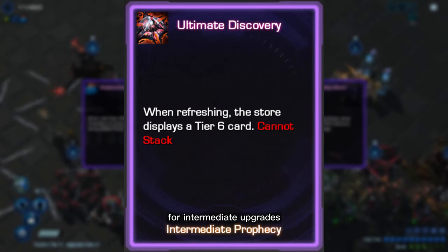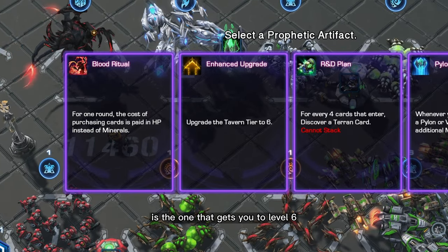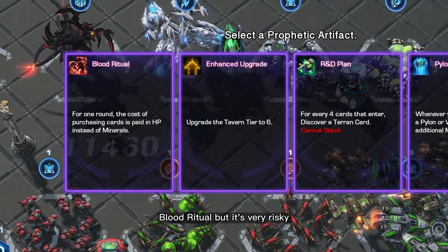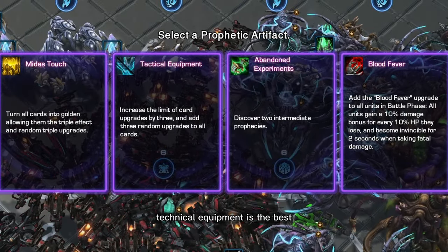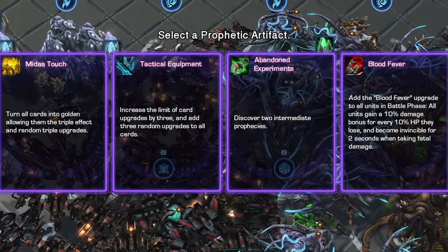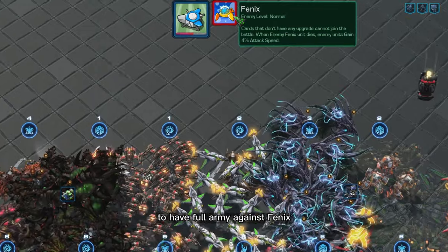For intermediate upgrades, you want Discovery to guarantee a level 6 card. Next to that is the one that gets you to level 6. You can also choose Blood Ritual, but it's very risky. For the final artifact, tactical equipment is the best, giving all units upgrades. This will allow you to have a full army against Phoenix.